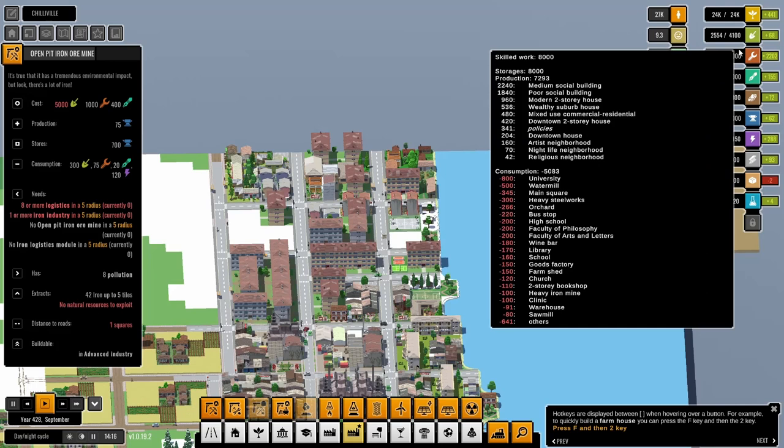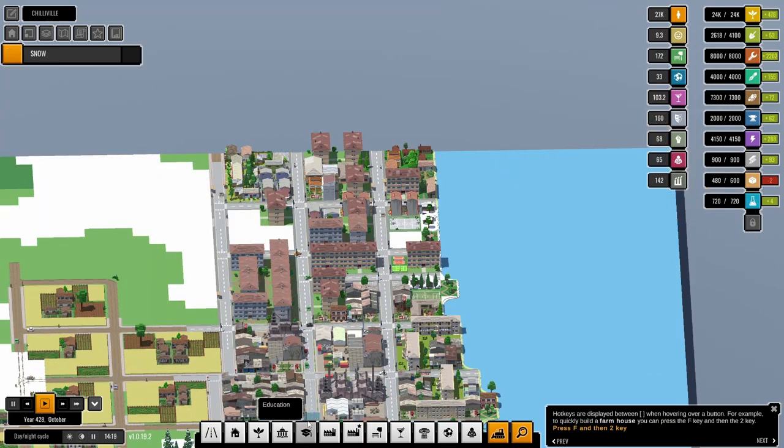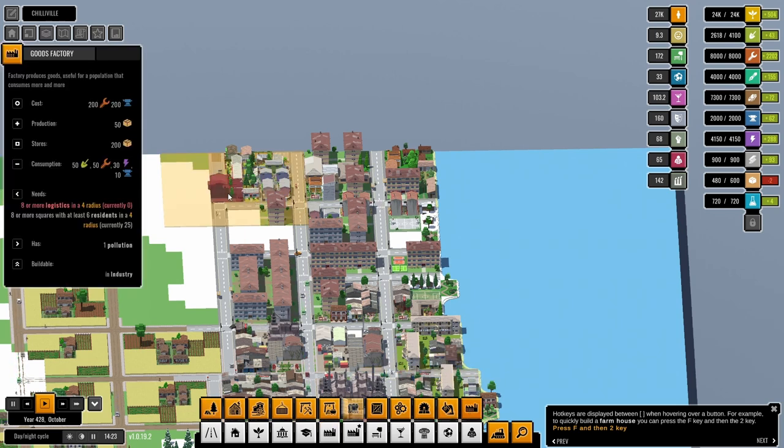We don't have the work for it and we don't have the storage for it, but later on we could slap that nuclear power plant in. For now we need the goods factory really.